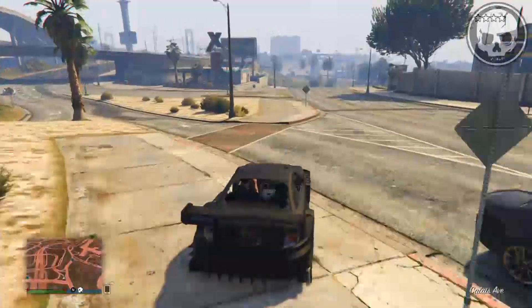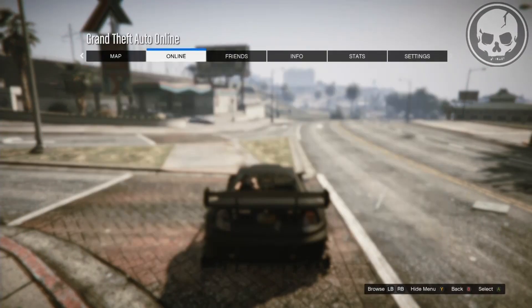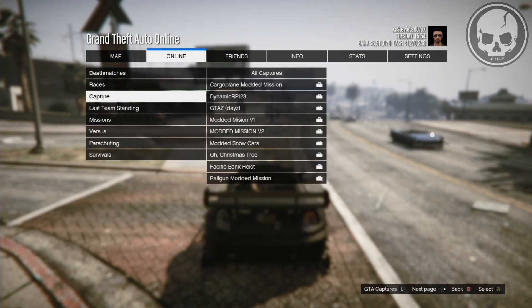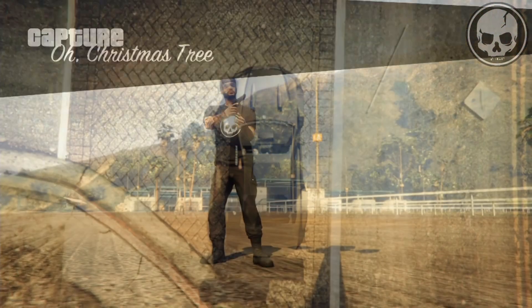To start things off guys, you're going to need to go over to Fantasy's Rockstar Social Club and download the mission 'Oh Christmas Tree.' Then you want to restart your Xbox, go to Online, Jobs, Host Job, Bookmark Jobs, Capture Jobs, and then go down to 'Oh Christmas Tree.'